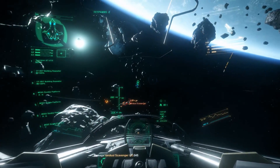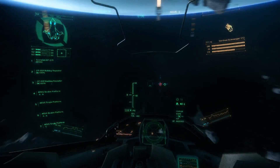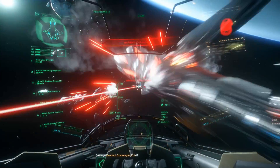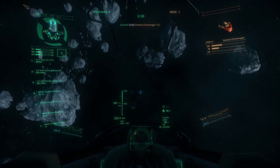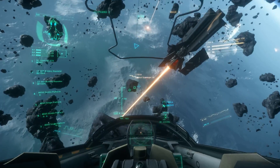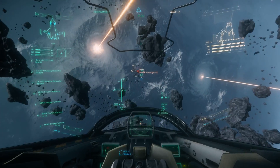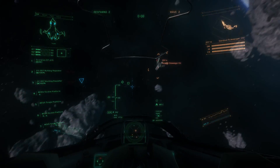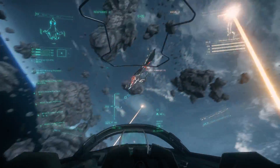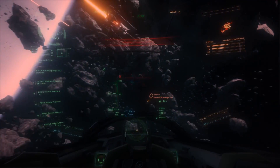Let's wrap this up with some dogfighting. To look at the Gladius, you wouldn't think that it's weak, but you wouldn't think it's very sturdy either — and it surprisingly is pretty sturdy. I've bumped into asteroids more times than I'd care to count, but it's also very maneuverable and responsive. One final reminder: be careful about taking those sharp turns. With any ship you can black out, but the Gladius still seems to be a little more common than others.